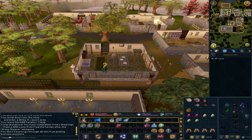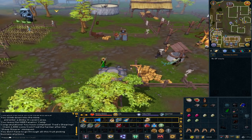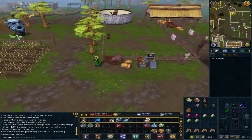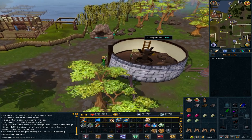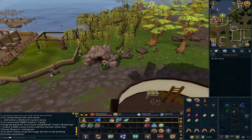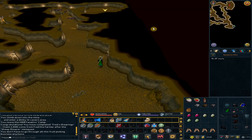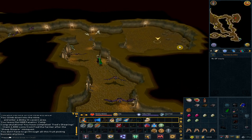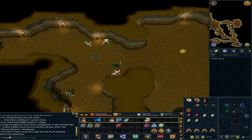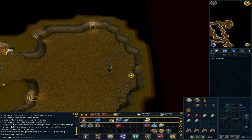Use the lodestone to Ardougne — we are heading to the Goblin Cave. Go north and enter the cave. Go north again and go to the eastern section of the cave. You should get a little cutscene. Right-click the sculpture on the wall to your east and select Search.